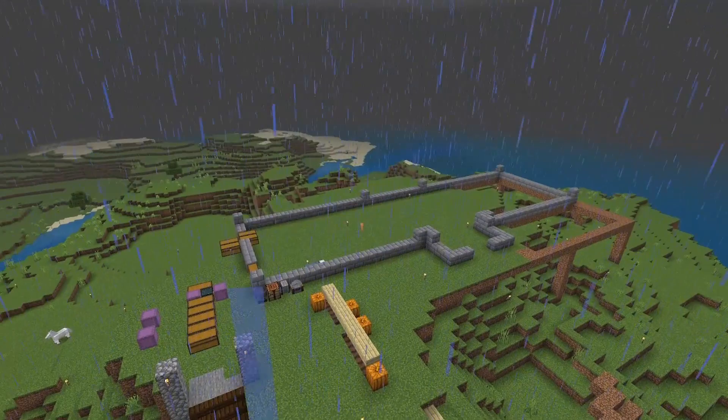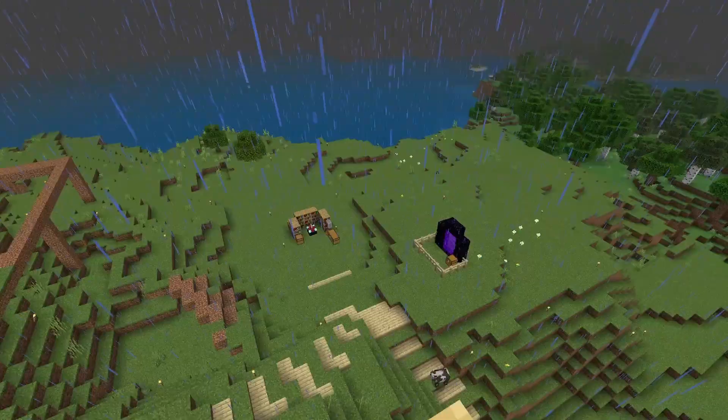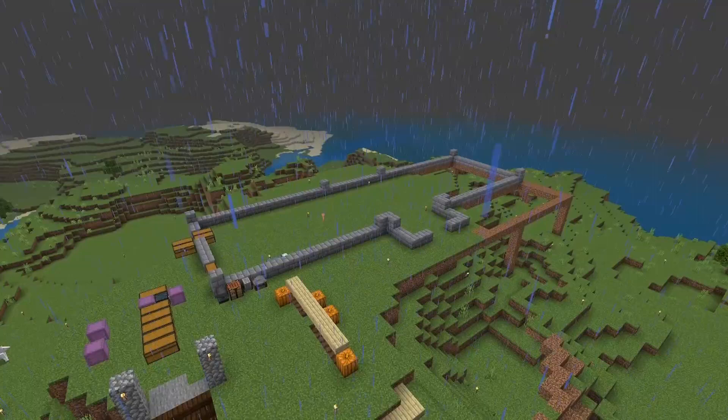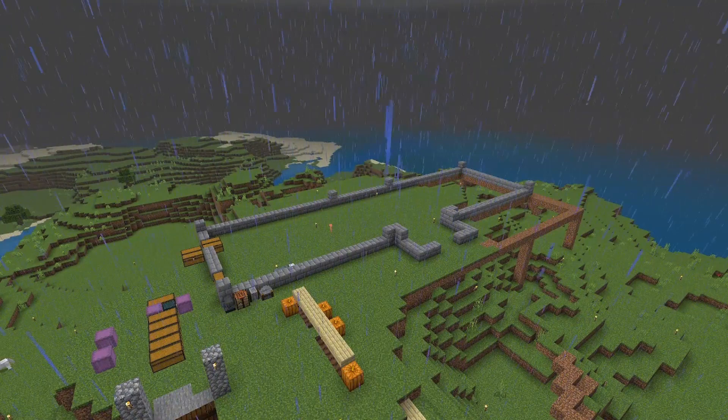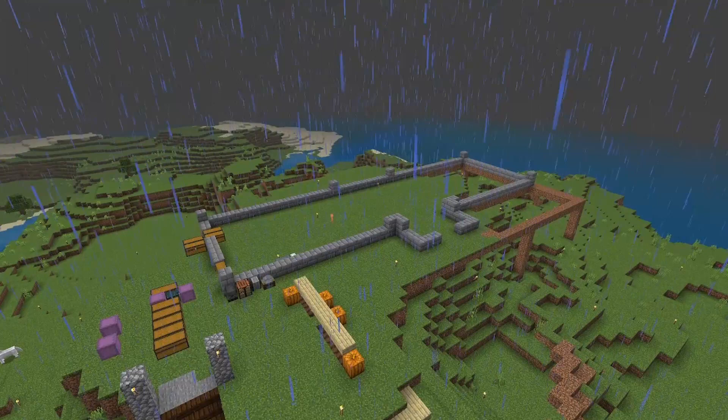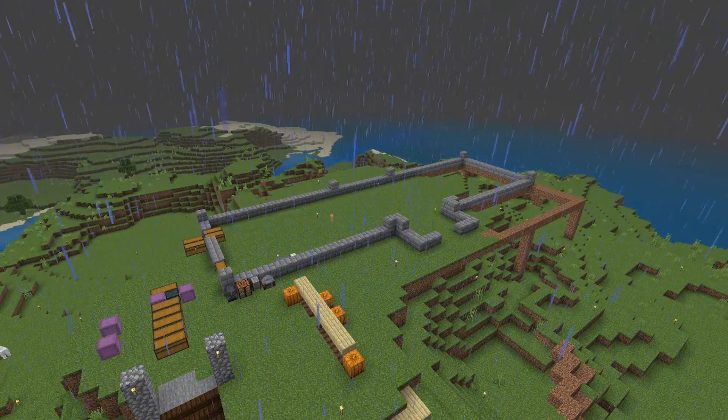I'm really excited about this — it's going to be a gigantic building and I think it's going to look really nice up on top of this hill. No matter where we are, we'll be able to look up and see it, and it'll be easy to fly to and from when getting storage supplies. One thing I've realized is I don't have a lot of gunpowder, so we'll have to figure out a mob farm in the next few episodes, but for now we'll keep working on this building.